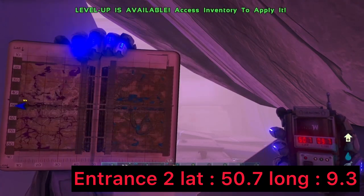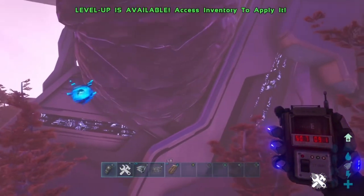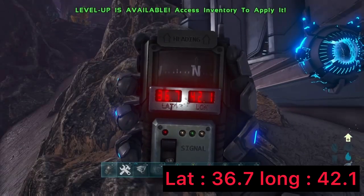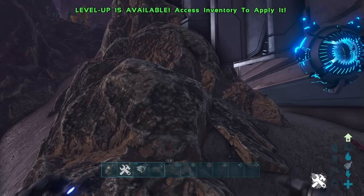You've got to defend both the top zone and the bottom zone, which is slightly harder unofficially since you can't build up top. The second entrance at coordinates 50.7 and 09.7 is where you'd need to block off or defend — it's not too big an entrance though, and this is the general area from outside looking in, so it's not too noticeable.